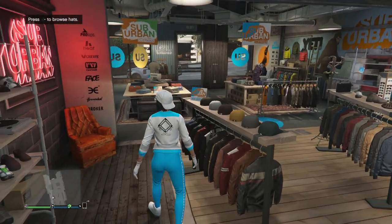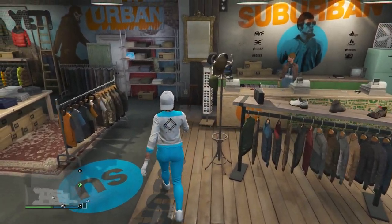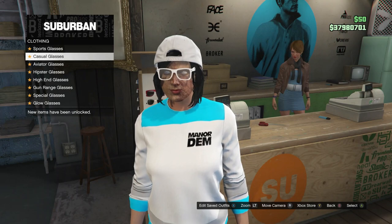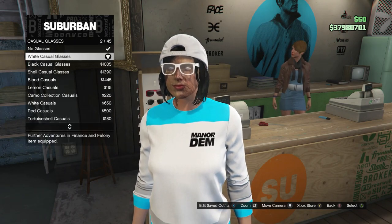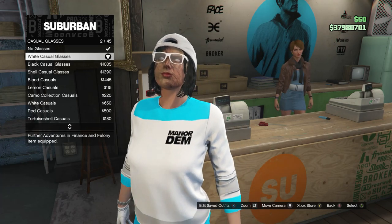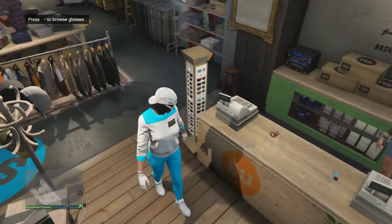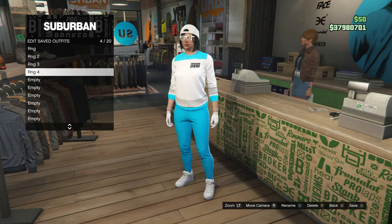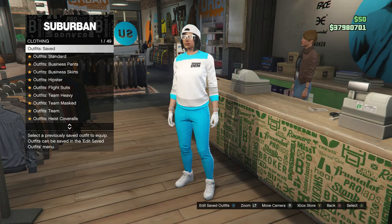After you buy the cap, back out of the hat section and walk over to the glasses. When you do get to the glasses, scroll down to casual glasses, click on casual glasses, and buy the white casual glasses, which is on slot 2. After you buy the glasses, that's basically it for this outfit. Save this outfit on whichever slot you want, and now we're going to go ahead and work on the fourth outfit.